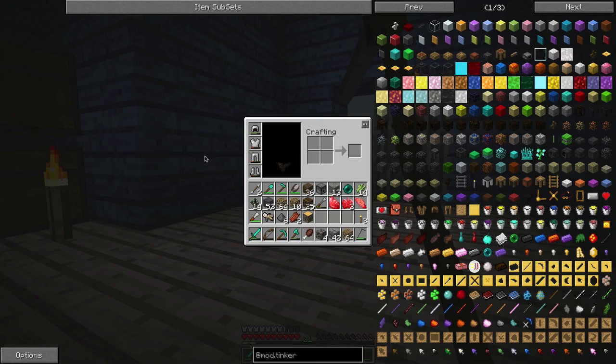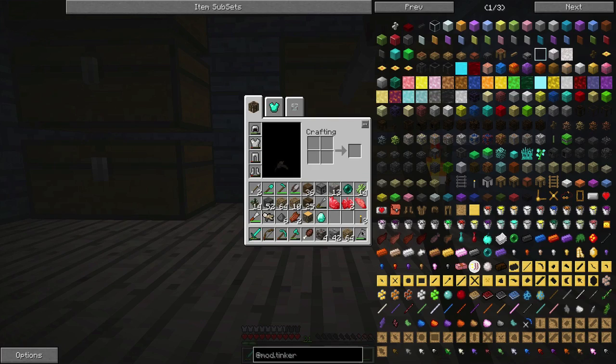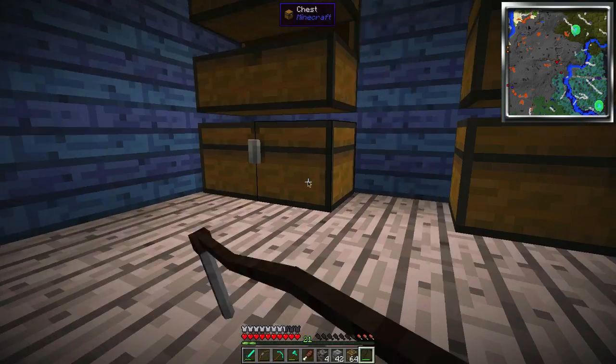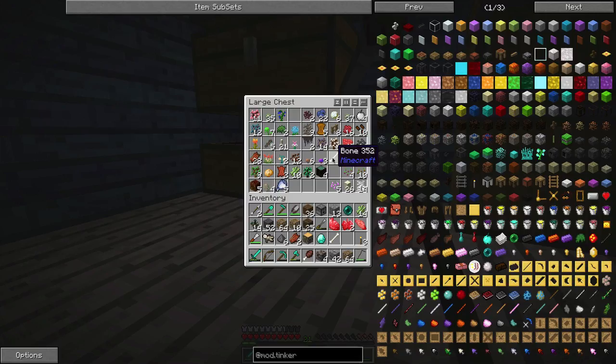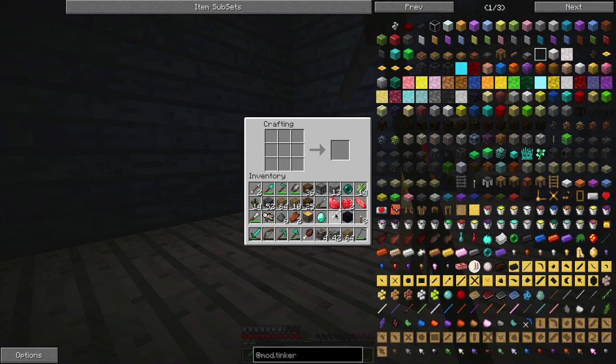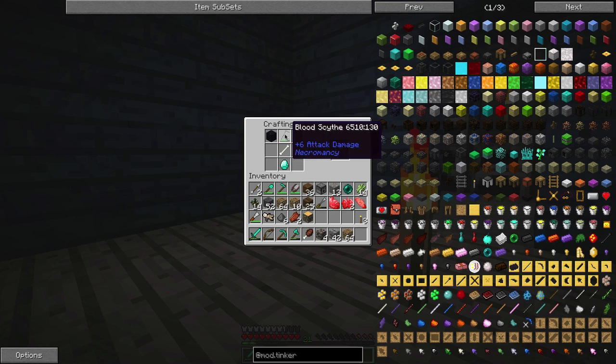I can use the damaged one if - let's actually try that. We need a diamond, a hunk of obsidian, a stick, and a bone. Bone, diamond, obsidian, scythe - trying different arrangements. Maybe I can't use the damaged one then. Like for a dispenser you can't use a damaged bow, so it's probably something similar to that.